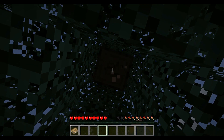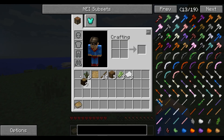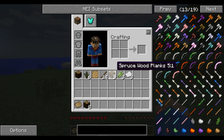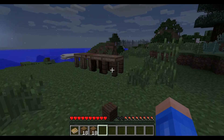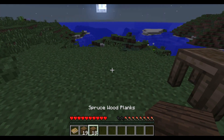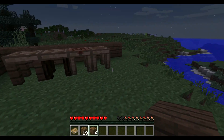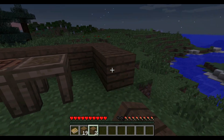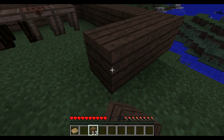It's already night time and I don't have anything, so I'm going to have to build a little makeshift house because I do not want to die already. We're going to leave one here and build a little hut really quick. We'll find a better place to live, but for now there are sheep over there — we can go get wool for a bed. I don't know if beds work the same way in this mod.